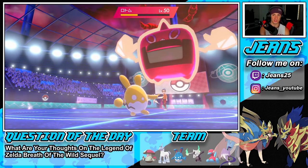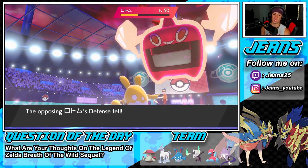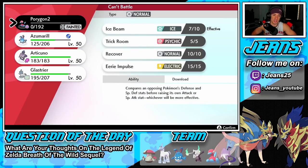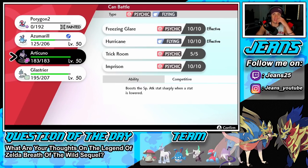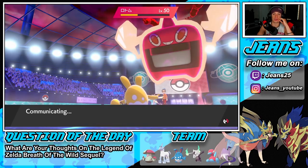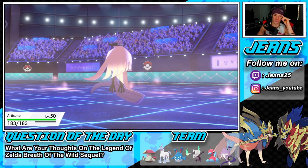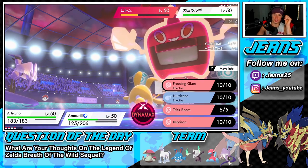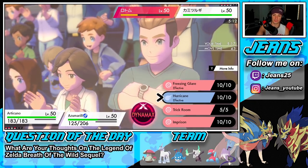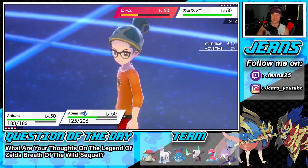Liquidation comes out, does decent damage, and we get the Defense drop. Maybe an Aqua Jet can finish off — we Dynamax Azumarill right here. He has Max Lightning but I can Max Guard this turn. Block that Max Lightning and drop an Aqua Jet — that has to be the right play. We Dynamax and go for Max Guard, trying to outplay him in this battle.